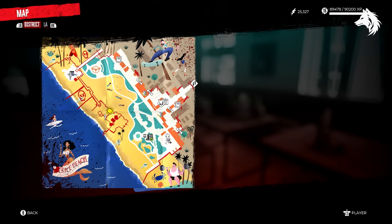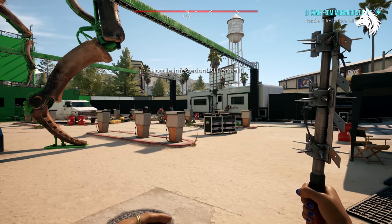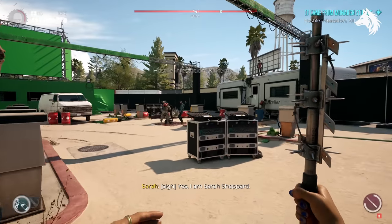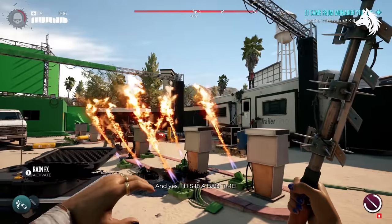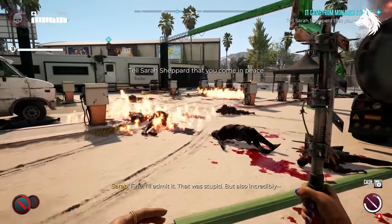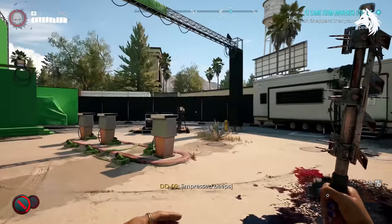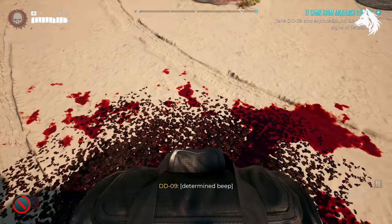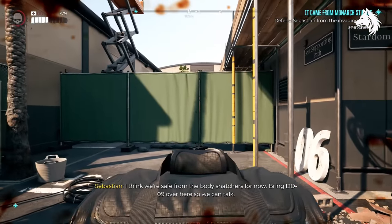Having finished main quest number 15 The Giant Slayer, at the safe house in Venice Beach, a woman calling for help on the radio is at Monarch Studios and has lost contact with her friend Sebastian. You agree to meet her and help her with the search. This starts the mission It Came from Monarch Studios. In this quest you must take DD09 and explore Soundstage 3 for signs of Sebastian. Defend Sebastian from invading body snatchers to complete the mission and reunite him with Sarah.